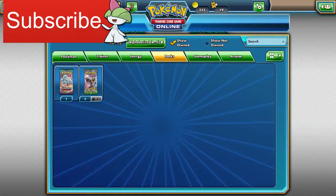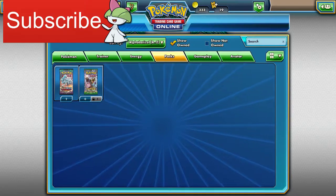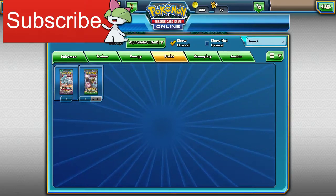What is up guys, it's me the Gaming Goodman. Today we are here with another Pokemon TCGO pack opening. I finally got some more booster packs — two Guardian Rises and one free pack from the daily login. Let's get started with this Fates Collide pack.